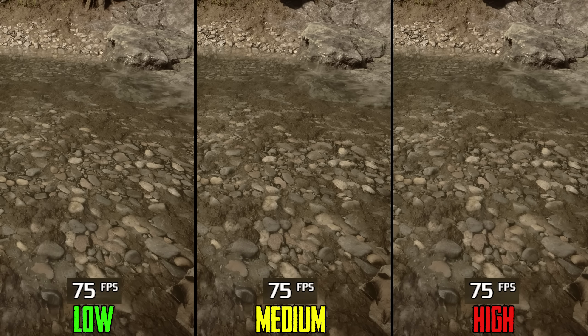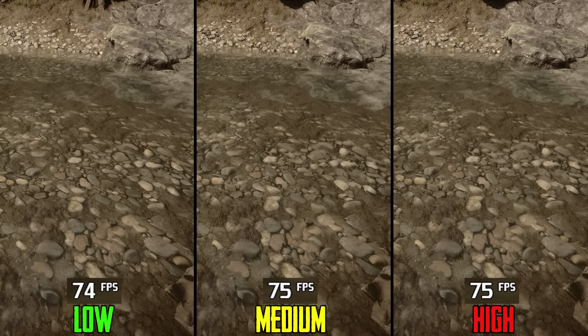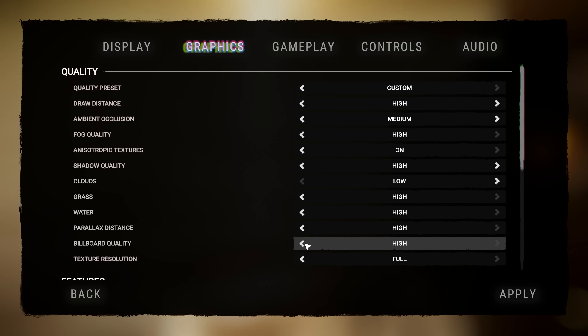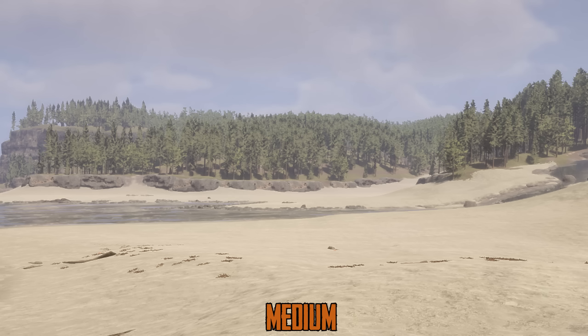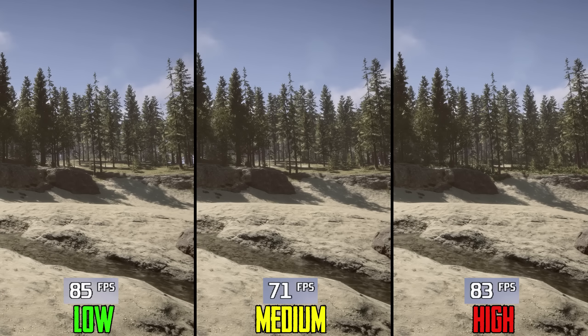Parallax distance adjusts the quality of parallax occlusion mapping, which gives more depth to textures and small objects, as you can see here. Performance-wise there is no difference between all three options, so I recommend high.